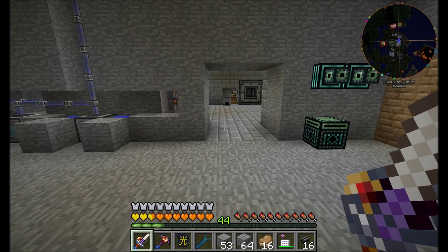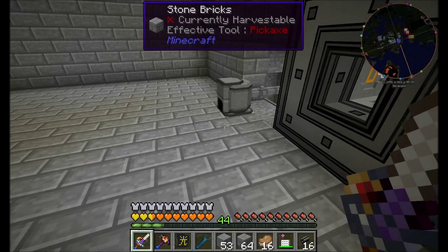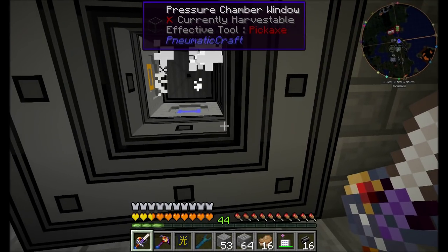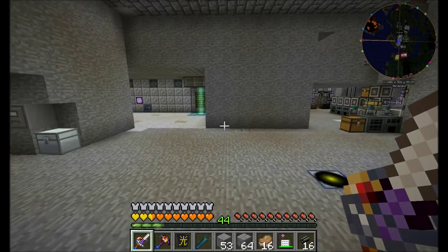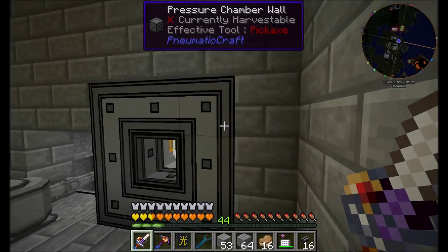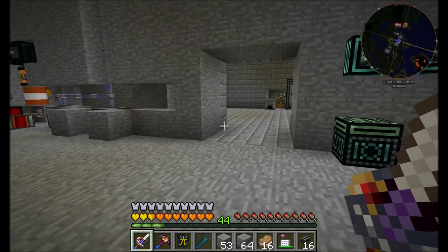Hello everyone, this is Direwolf20 and welcome to episode 104 of Direwolf20's Let's Play series. We're back with PneumaticCraft. Last episode we made an air compressor and a pressure chamber, got some air into this room, set up some automation, and currently have the basics of PneumaticCraft set up going. Now I have some really cool plans for the more advanced mechanics that PneumaticCraft allows, and I really want to check them out.